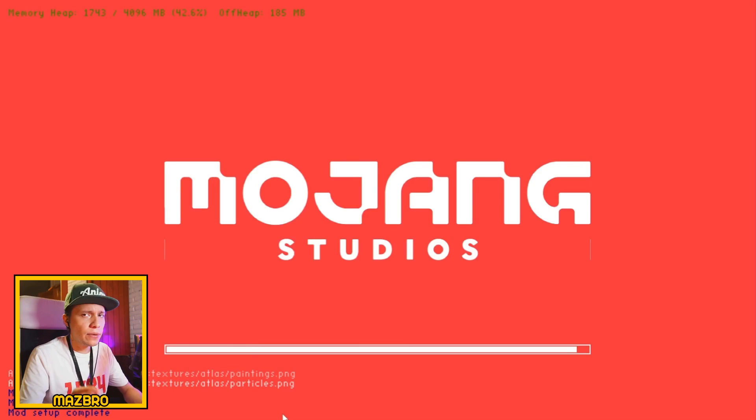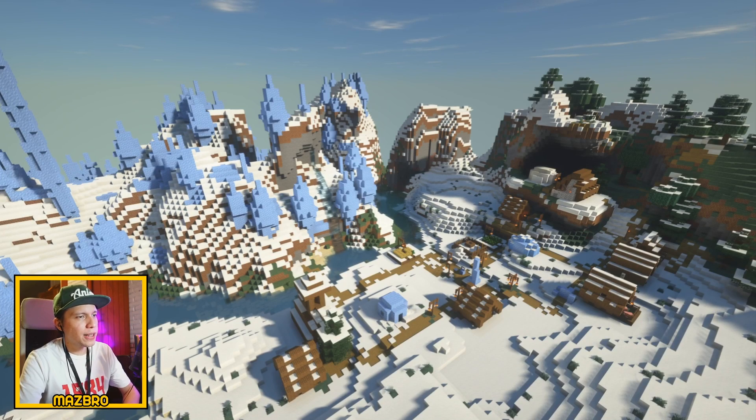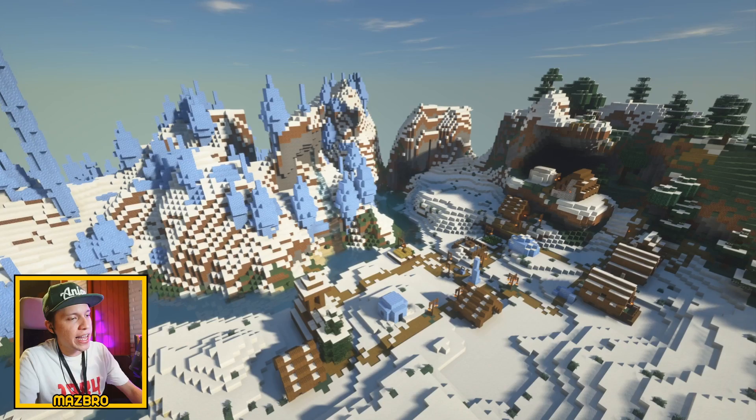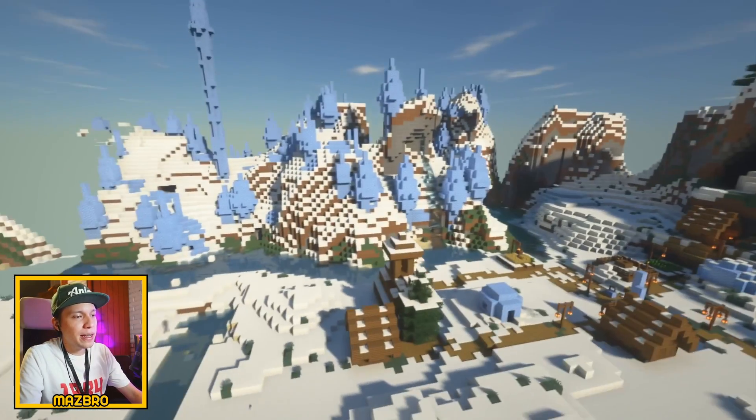Go back to your Minecraft launcher, and don't forget on your Installations to use the Forge version, then click Play. We're in-game on one of my wonderful seeds — it's an awesome seed by the way. Now it's time to turn on the magic: press Escape, hit Options, Video Settings, and then go to Shaders. Select one of your shaders — the one we just installed was SEUS Renewed v1.01. Click on that and wait for it to load up.